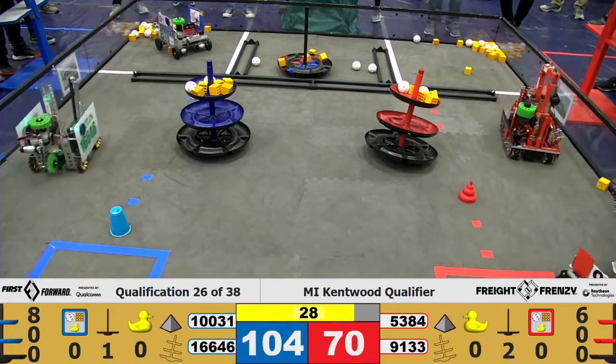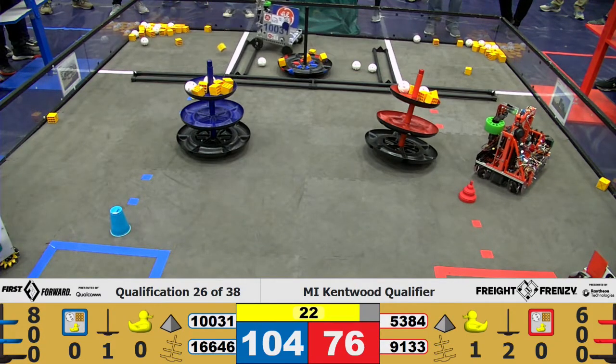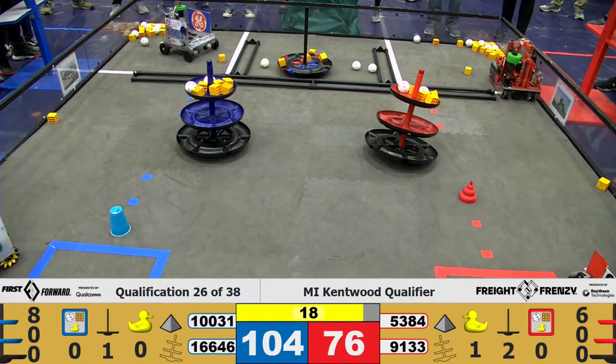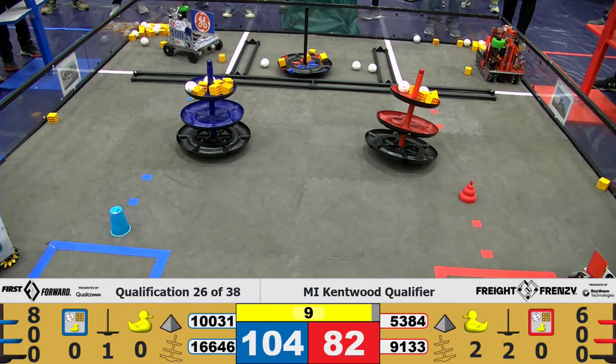9-1-3-3 at the carousel for end game, and 1-6-6-4-6 doing the same — dropping off those ducks all on the floor. Team 1-0-0-3-1 in the warehouse still, and 53-84 heading there for the same. 9-1-3-3 dropping off those ducks, and 1-6-6-4-6 doing the same. Will they be able to get all of those ducks on the floor? It looks like yes.